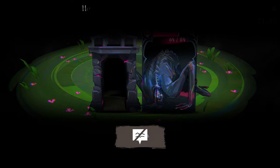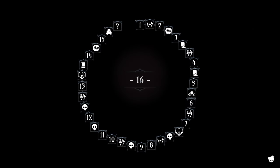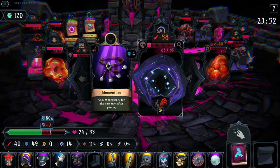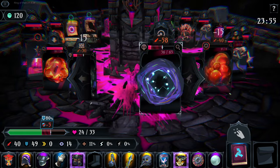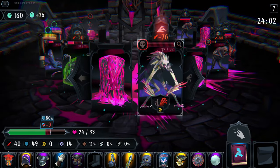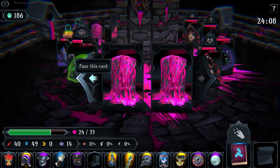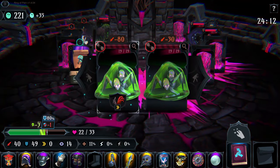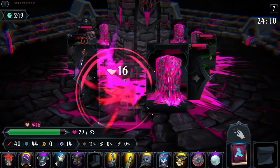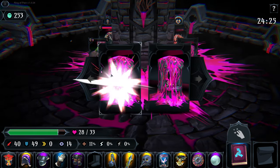Oh yeah, we can. Fur coat - nah. We'll go ahead and destroy the blocker here because it will detonate the fire bead that was on the other side. We will kill here - oh, unfortunately we lost that scroll which I did not want to lose, but that is alright. We will heal up before we accidentally destroy that.